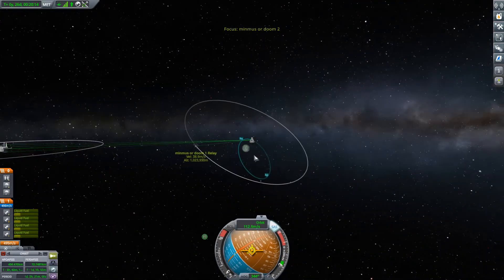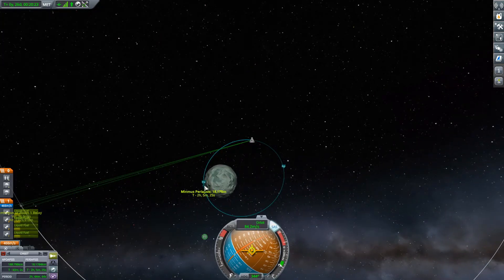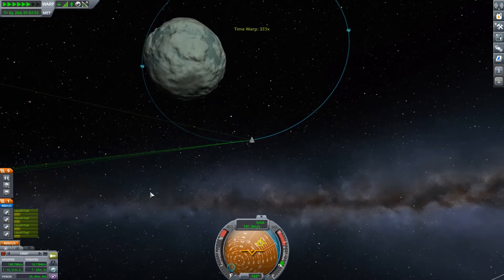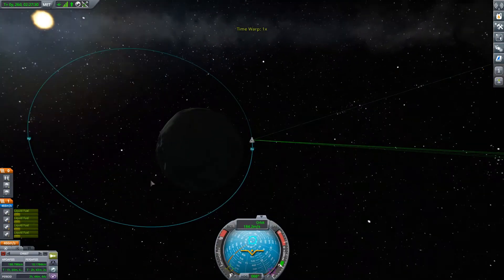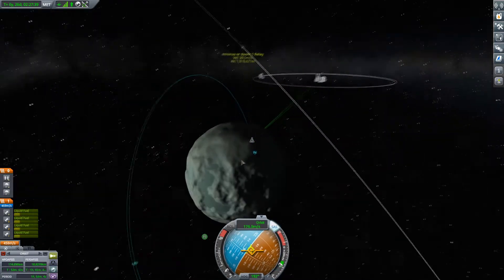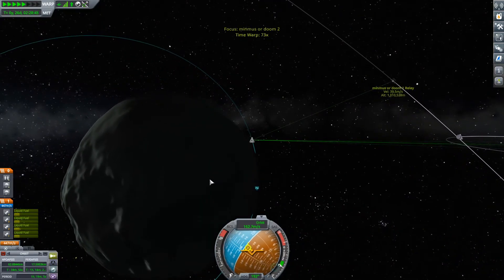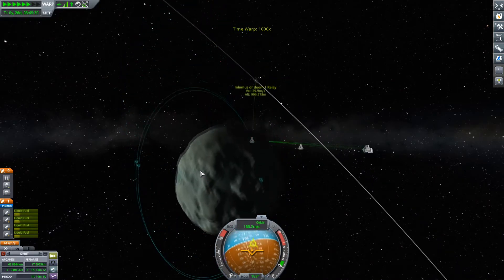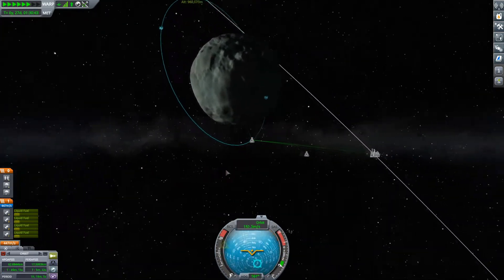It does not take a whole lot of fuel to do anything at Minmus. Now I want to land — where would be a good spot? Where would be a good spot to land for good ol' Bob? Actually, right there would be awesome, but the problem is with how my orbit is, I lose communication from both of them at roughly the same time, so I'm gonna have to wait for the satellite to get into a better position for me.